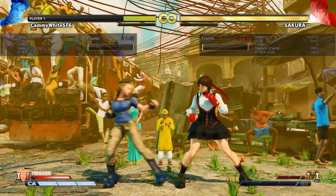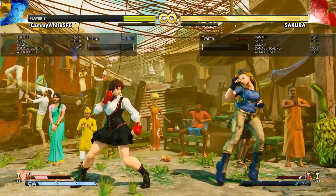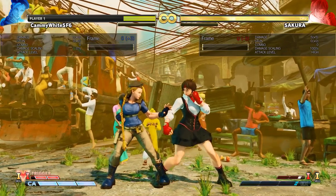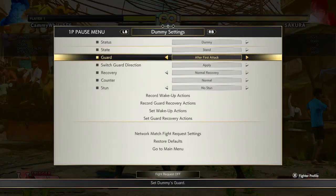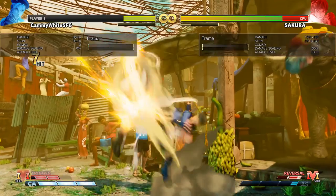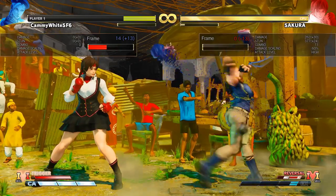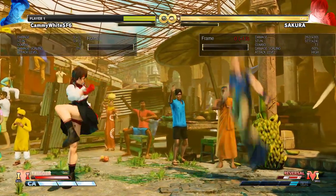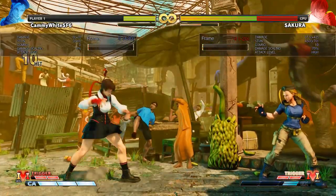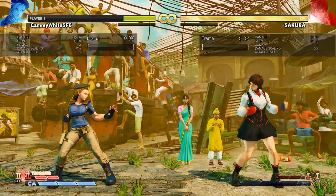Now V trigger one. You activate both V triggers with crouching heavy punch — that's the best way to activate. Most plus frames on block, and on hit you can immediately go into the spiral arrow. It powers up all of her special moves, and especially the dive kicks are getting a lot of buzz. You can go into a spiral arrow that now juggles, you can go into an uppercut. All uppercuts become invincible and meterless. If you run out of bar after the juggle you can finish with an EX uppercut or a super. It's a really simple, straightforward V trigger.